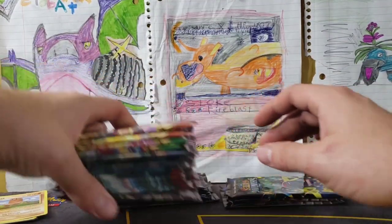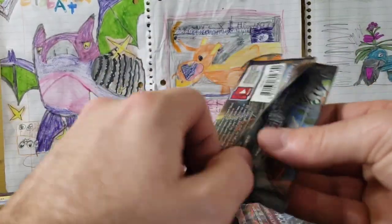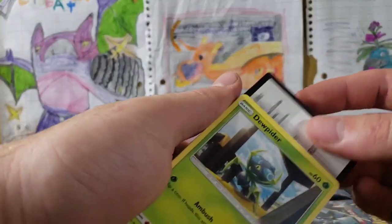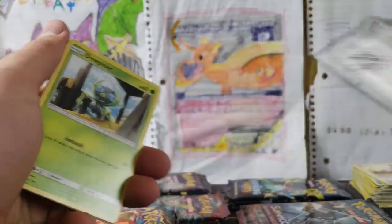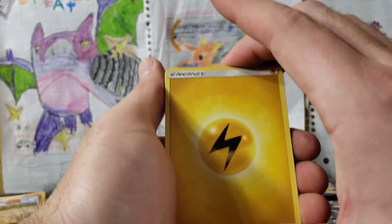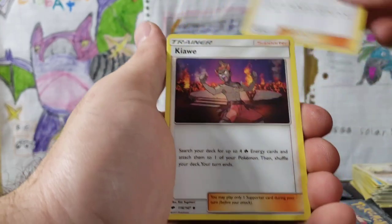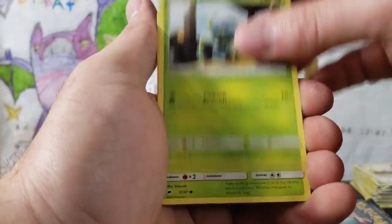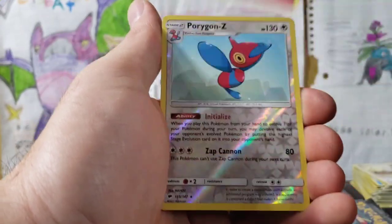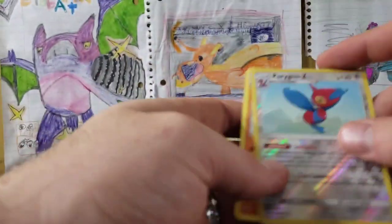We'll probably just randomly grab stuff — here we go. Burning Shadows. Haven't really got into a lot of Burning Shadows — assuming it's four from the back. Sun and Moon, Lightning Energy, Bouffalant, Olivia, Klefki, Dewpider, Tangela, Rhyhorn, Regirock, Cutiefly, Porygon-Z Reverse Rare, Incineroar — that is awesome.